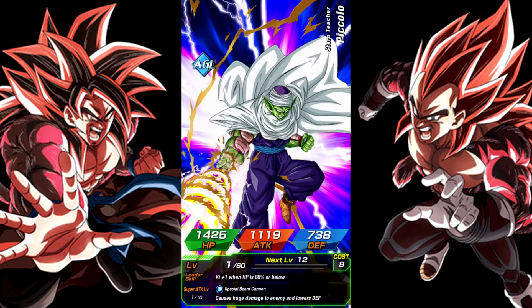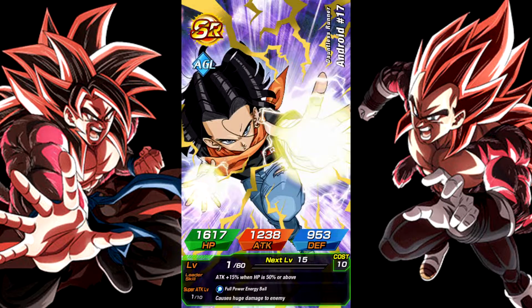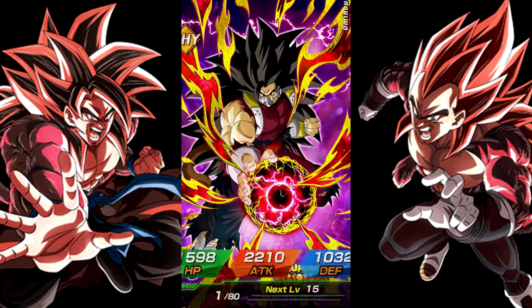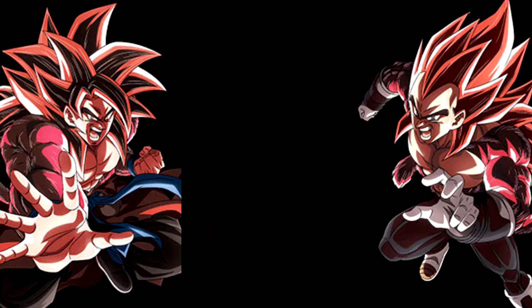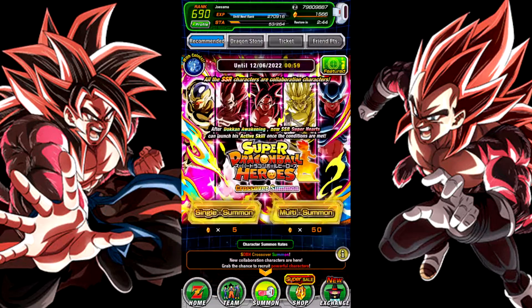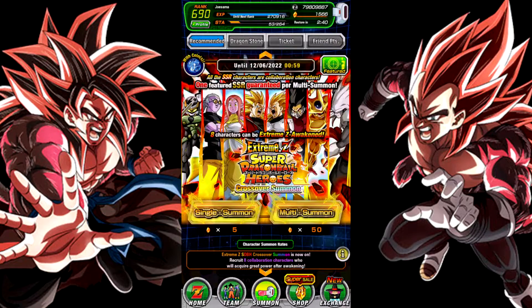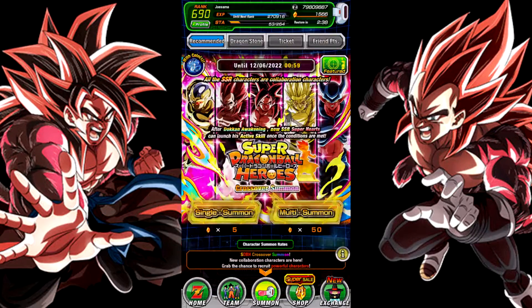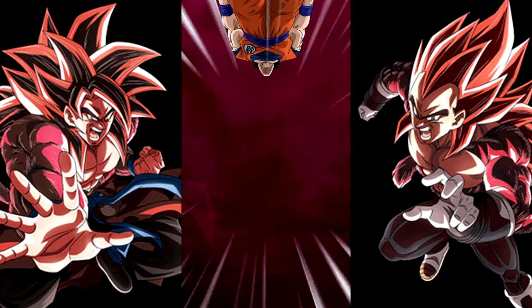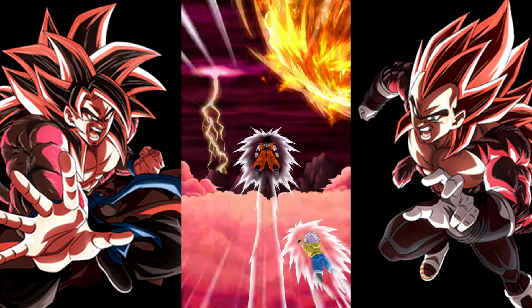I'm just getting the featured units. Ooh, Cumber! I don't have Cumber yet. Those were some nice summons, I got some units. Oh, is Mind Control Supreme Kai on this? She wasn't, so that was an unfeatured unit. I don't like using my stones like this, but I keep getting the guaranteed featured unit.